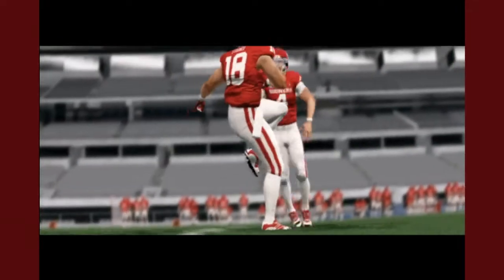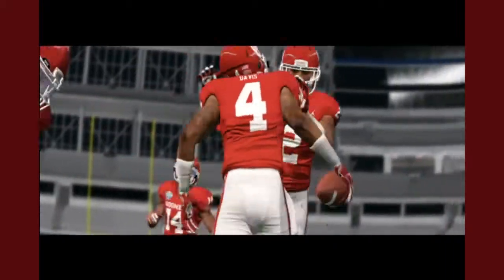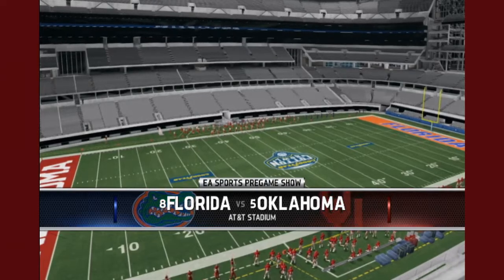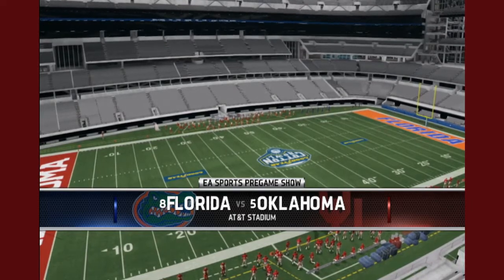For those that are new, we are watching the Goodyear Cotton Bowl matchup — the Florida Gators against mine, your, our Oklahoma Sooners — seeing how it plays out setting both teams to Heisman computer difficulty and analyzing the gameplay footage. The use of the updated rosters, courtesy of the Operation Sports Forum, ensures we have the correct players with the correct stats, and the college football revamped modification is used so we can simulate how unlucky the Rough Riders are in a COVID-abandoned stadium. Check out links to both in the description below.